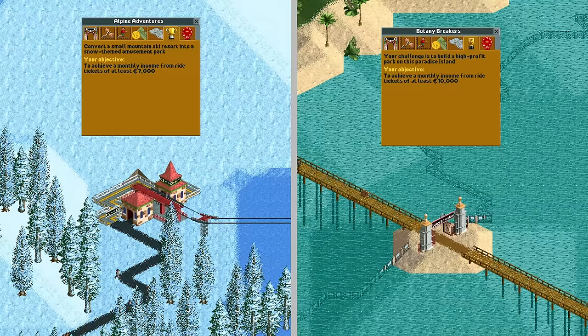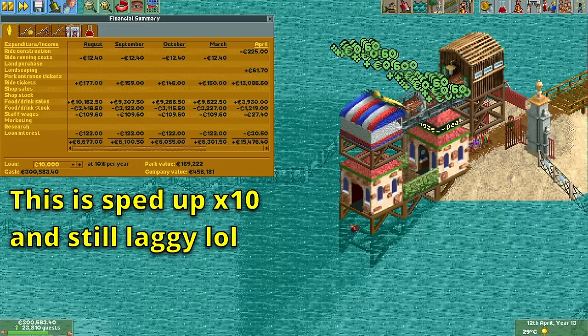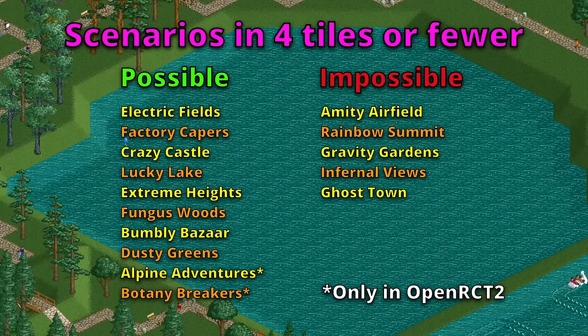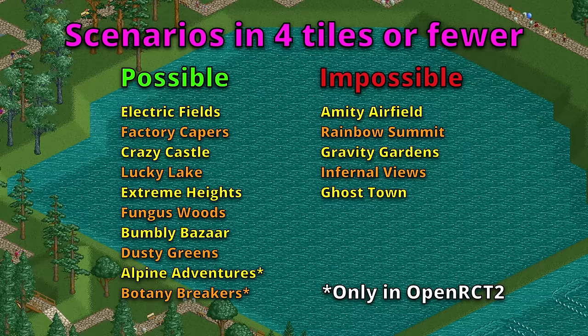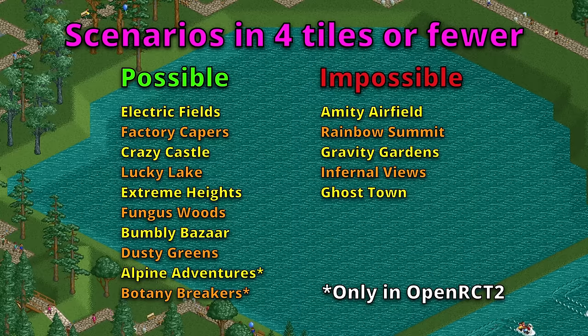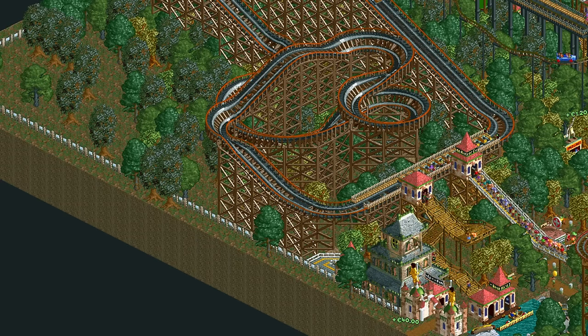The last two scenarios, Alpine Adventures and Botany Breakers, require a monthly ride profit of 7000 and 10,000 euros respectively, making this impossible in vanilla RCT2 as you cannot get enough guests. In OpenRCT2 you can beat these with just 4 tiles using the same strategy, as the guest limit has been increased from 9601 to over 65,000. In total, you can beat 10 out of 15 scenarios in the RollerCoaster Tycoon 2 base game using 4 tiles or fewer. Feel free to prove me wrong on the ones I've listed as impossible — there could potentially exist a solution for Rainbow Summit and Amity Airfield — but the other three I don't think will ever be possible. Thank you all for watching and I will see you in the next video.